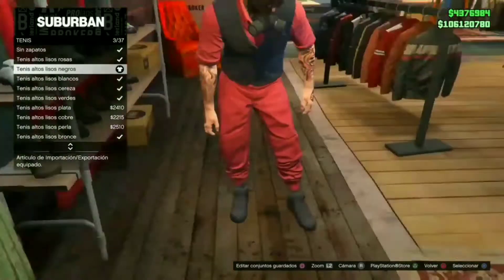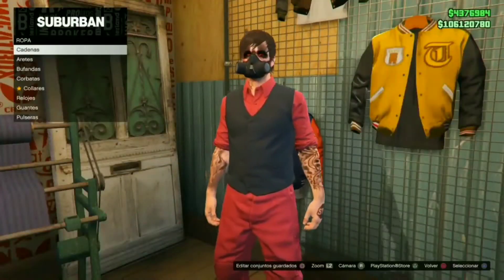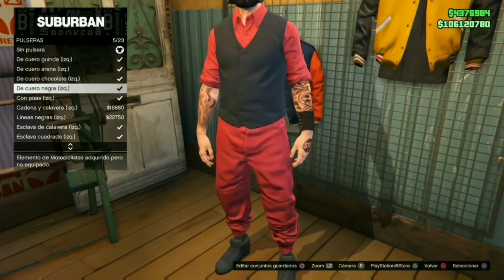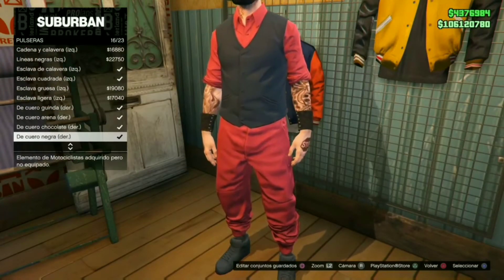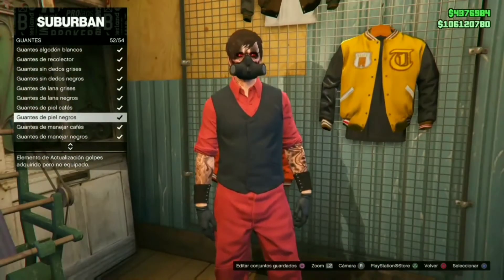Después vamos a ir a los tenis y nos vamos a poner los tenis número 3, que son esos negros que ya traía puestos. Después aquí en los accesorios nos vamos a ir a pulseras y nos vamos a poner las pulseras negras en cada mano. Y nos vamos a poner los guantes de piel todos negros también, número 52.